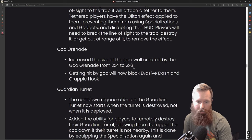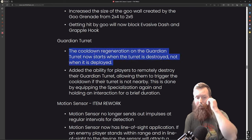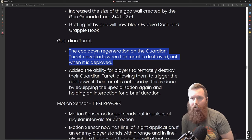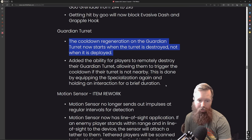The goo grenade has increased goo size and getting hit by goo will now block some movement. The guardian turret cooldown regeneration will not start when the turret is deployed but when it's destroyed — that changes the guardian turret a bunch. I recommend picking it back up and redeploying it if it gets to less than half health so it refills. The cooldown only starts when it's destroyed. You can also remotely destroy it by equipping the specialization again and holding the interaction button briefly.